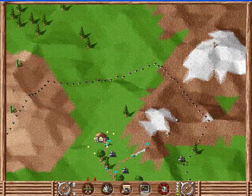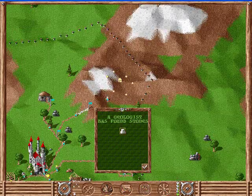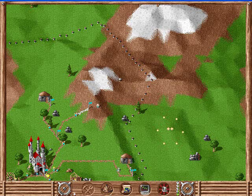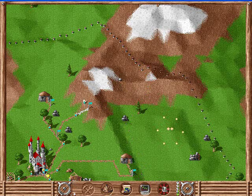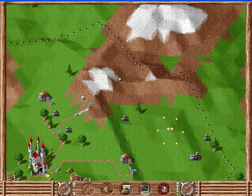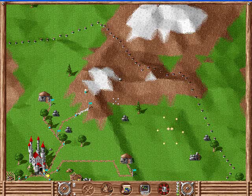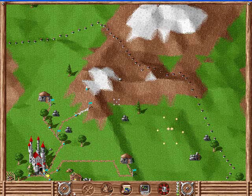We've got another message - geologist has found stones. So what we have here is the geologist will find something and he will put a signpost down. If there's a small dot, that means there's not that many resources of it. And if there's a large dot, then that means there's plenty of resources.